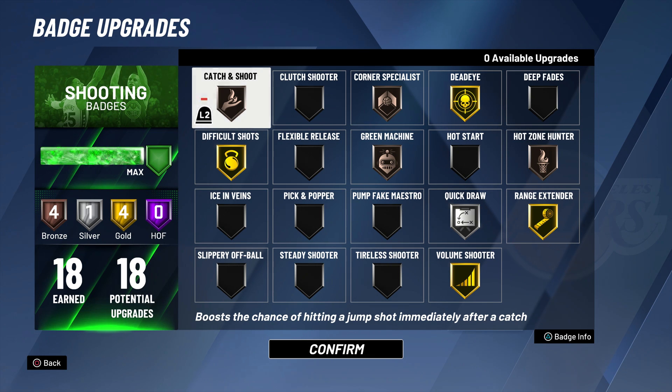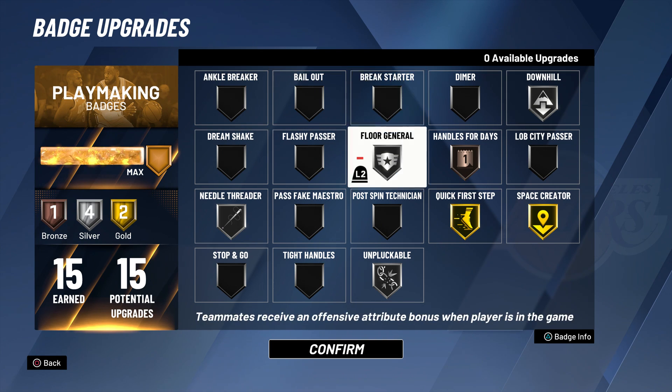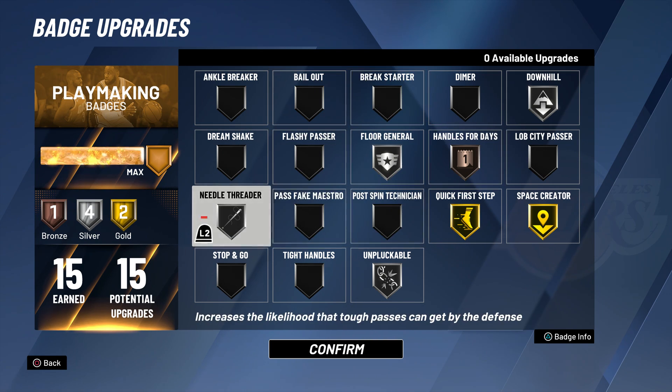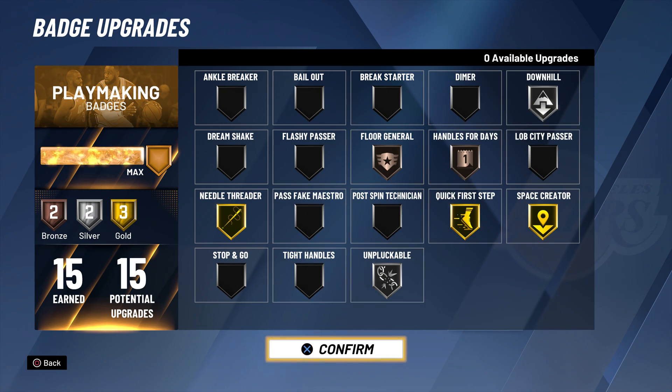For my Shooting Loadout, I'm trying Difficult Shots on Gold one more time. There's just something about Difficult Shots — I just can't give up on this badge just yet. I don't know what it is, but I'm definitely not going to try it on Hall of Fame because I don't get that much of a bonus. For my Playmaking Badges, everything seems pretty simple. Needle Threader I'm going to bring back up to Gold. Floor General and Handles are on Bronze. Downhills on Silver.